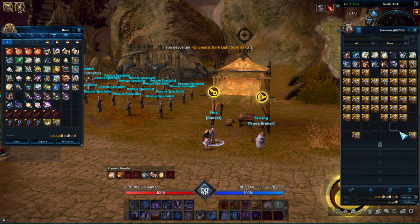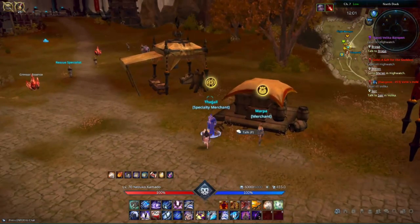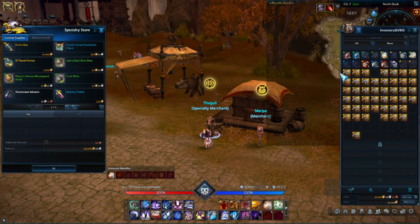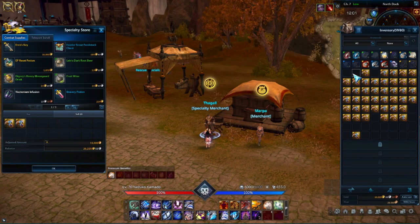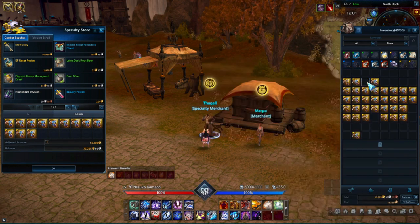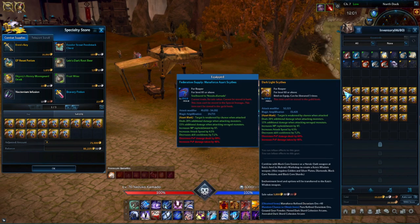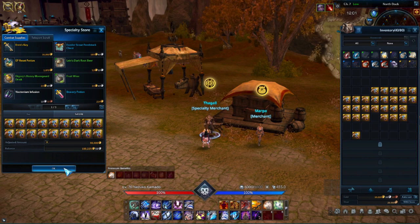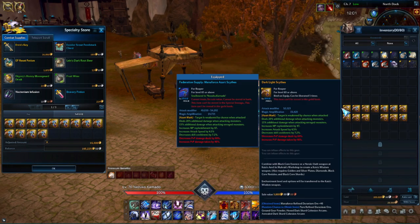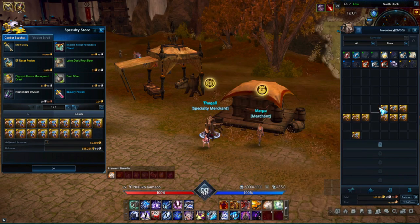All the extra weapons — you might wonder what to do with them. You can come to any merchant and sell them for 5k each. So anything that's not four-stat, just come and sell. And honestly, that's a great way to make a bunch of gold very quickly. I'm going to go through and sell all of these — hit okay.